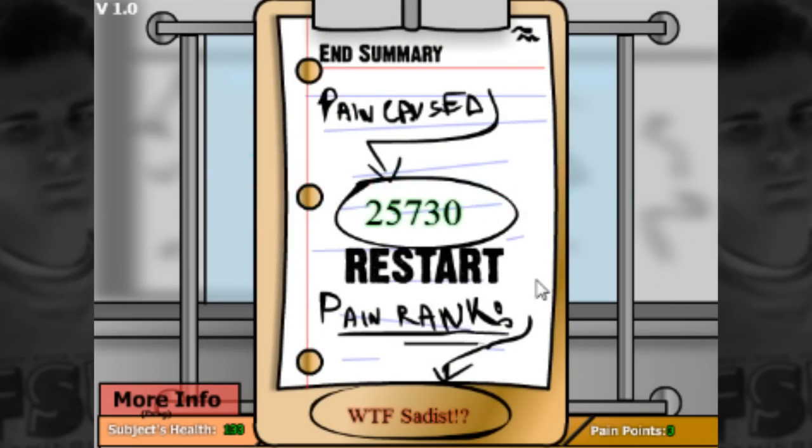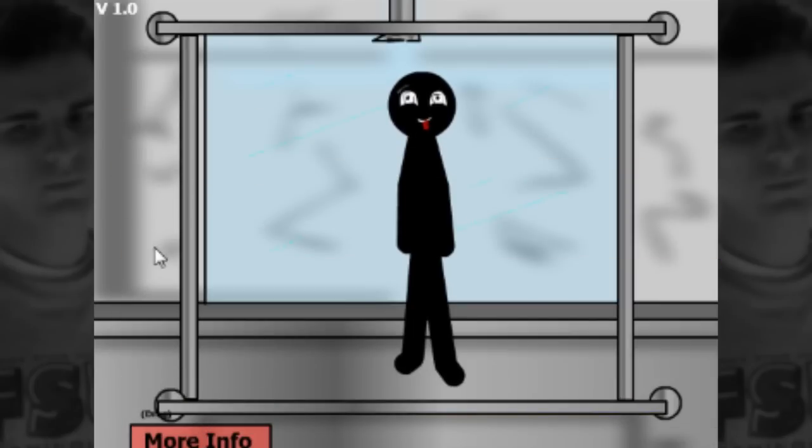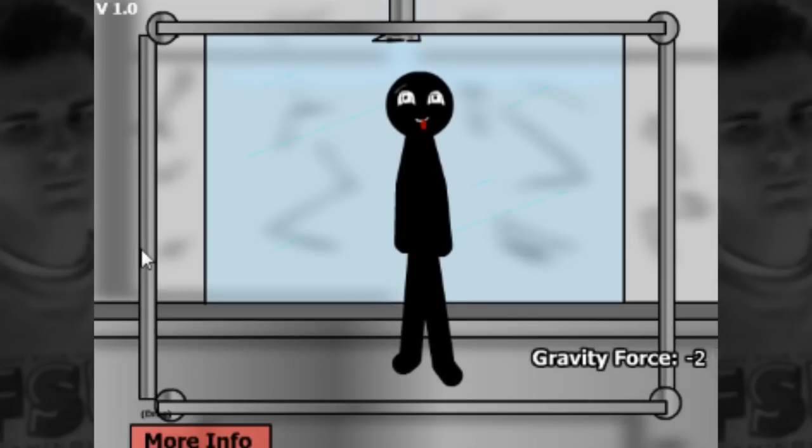Oh my god, I got the highest rank! Clearly I'm the best at this game, which really says a lot about me as a person. So that was the Torture Chamber 2. Wait — gravity can go the other way, we're not done! Can he float away? Apparently I never assumed anyone would try it in reverse. He's just breathing, not moving up.